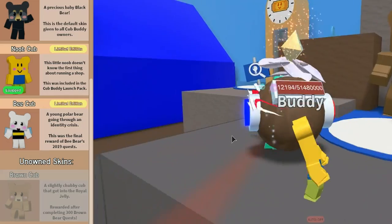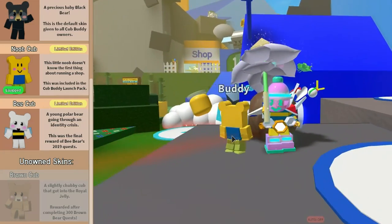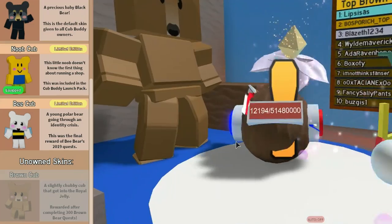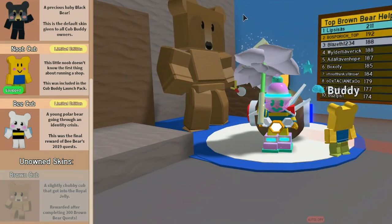I've done 108 quests so far. Three more and I get some Boxer Frogs, and if I complete 42 more I'll get another 100 tickets. So you go ahead and do these Brown Bear quests, and eventually after 300 you get the Brown Cub Buddy. The Buddy is definitely worth getting because he really helps in the field too.